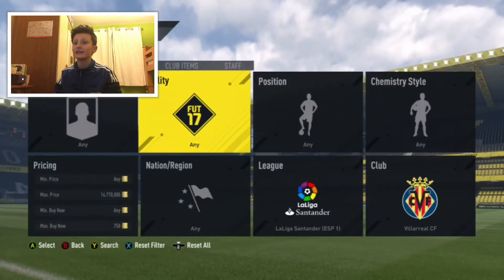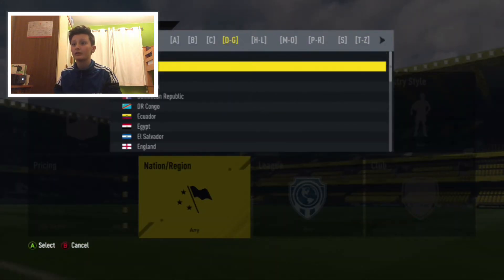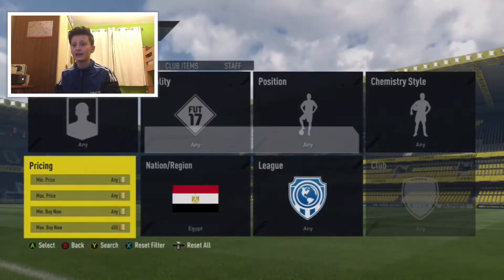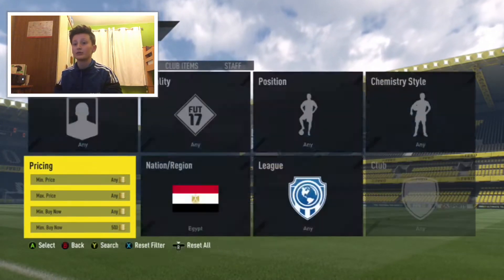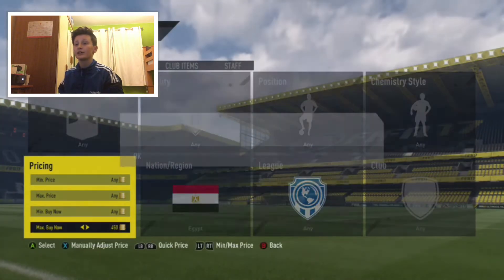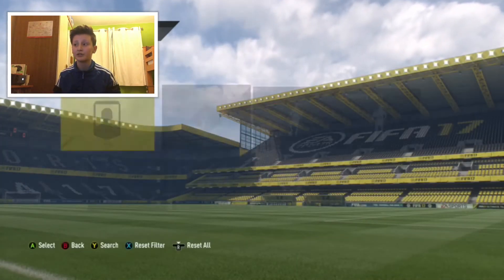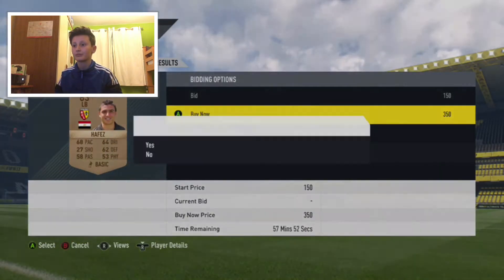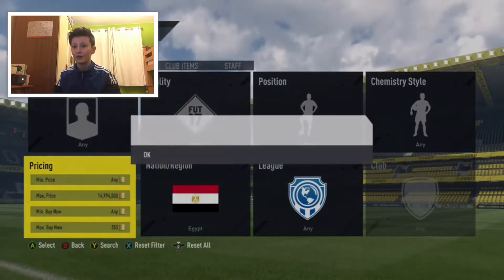It's simple - go to Nation and select Egypt. They go for about 450 coins, so you want to sell for about 450 coins. You want to snipe for about 350 coins, making you like 60 coins profit at least. We'll just try and get a few of these now.